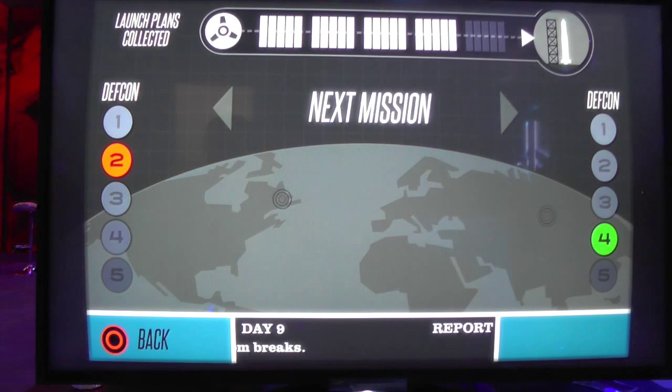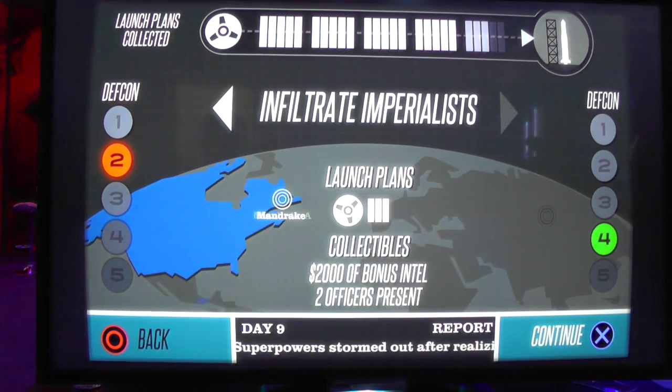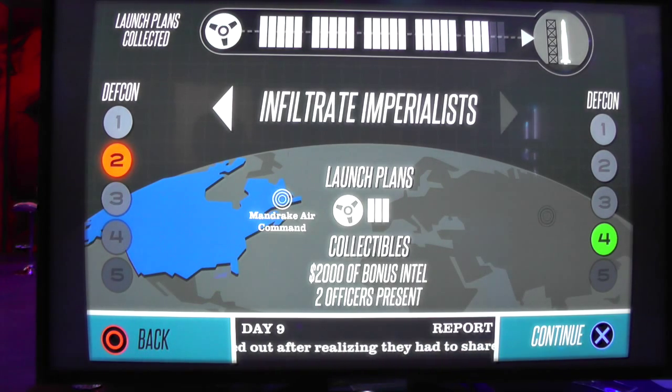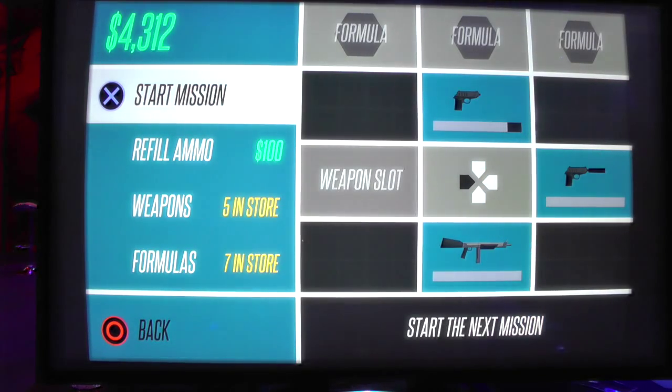Counterspy is a spy mythology game set in 50s and 60s spy mythology. You're trying to balance off the east and west superpowers to stop a dastardly plan to nuke the moon. As a spy, you work for neither side — you work for an agency called the Counter Agency, whose job is to keep the Cold War in check. When you play, you're always choosing where to go, what missions to do, and trying to collect blueprints that will help stop that mission to nuke the moon.